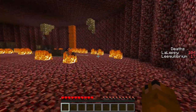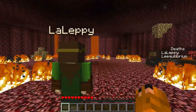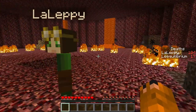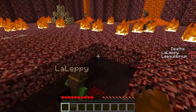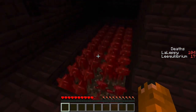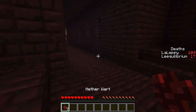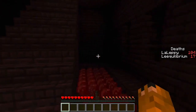Jeff apparently always gets to the bottom before us, which we find suspicious. The next section looks grim and deathly. We spot nether wart and accidentally break a block, which we're not supposed to do - we agree to pretend that didn't happen.